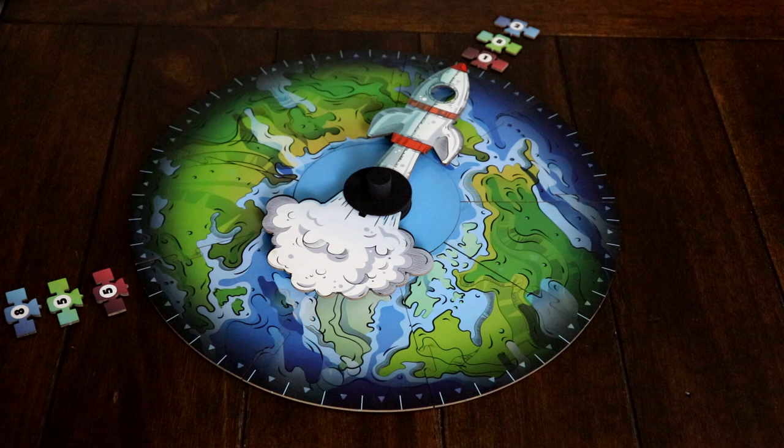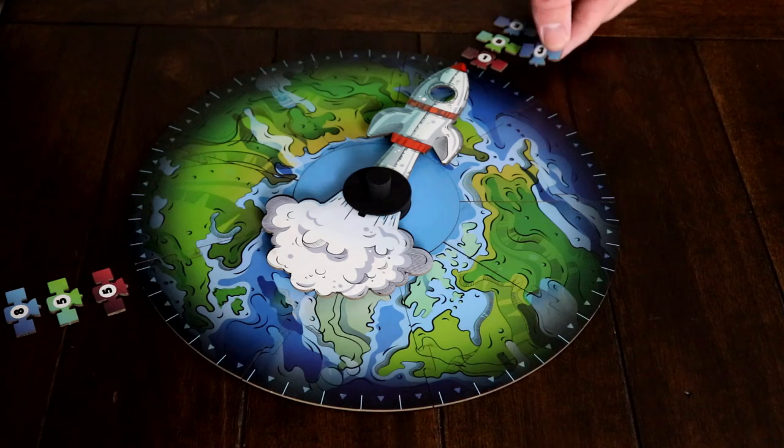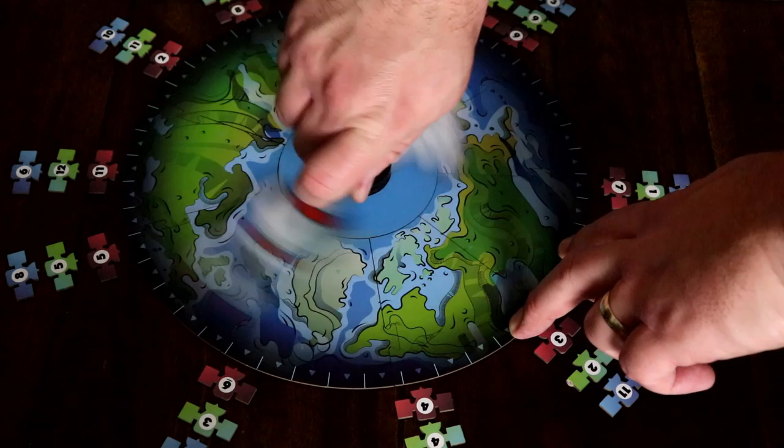If the spinner lands on a space already containing one of your tokens, you may place an available token to the next open space left or right of where the spinner landed. Play continues in this way until players have placed all 12 of their tokens.